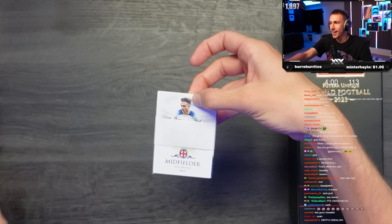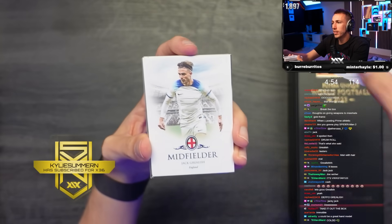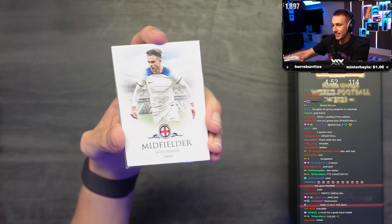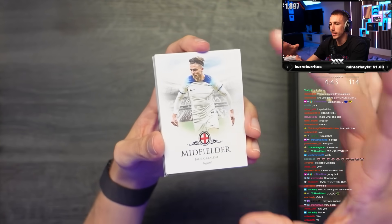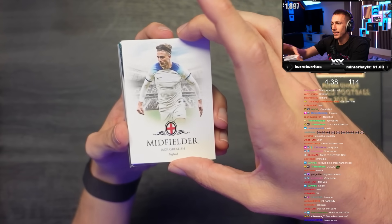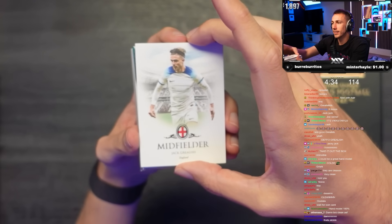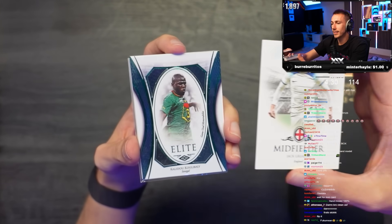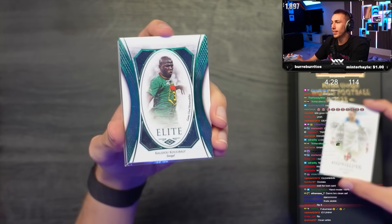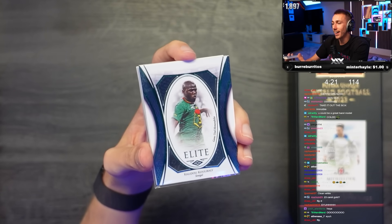These cards look nice! I can take this off - look how nice that is. These cards look buff. We get Jack Grealish. The next one is an elite Koulibaly. These cards look sick, I really like these.